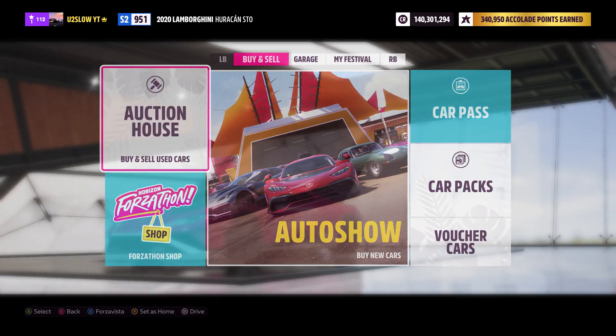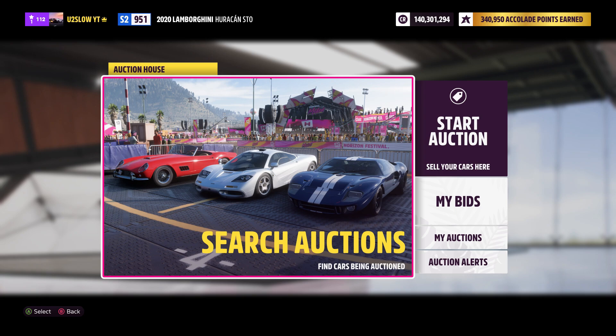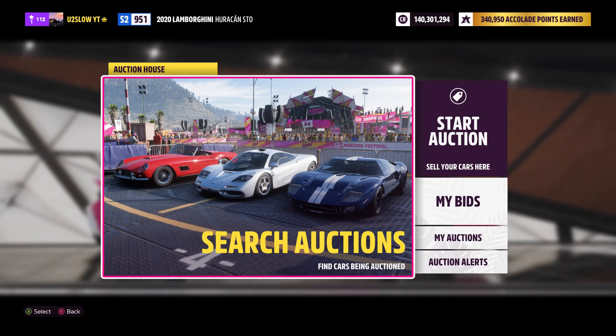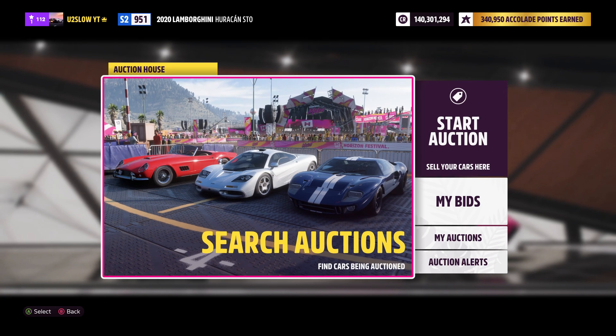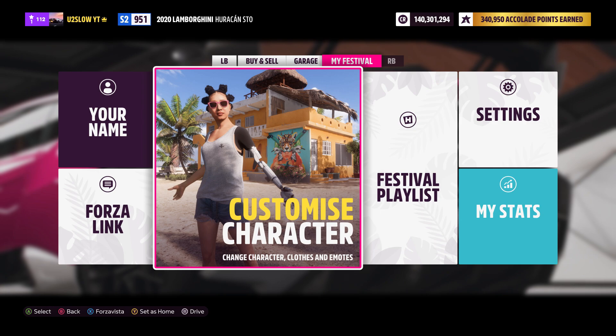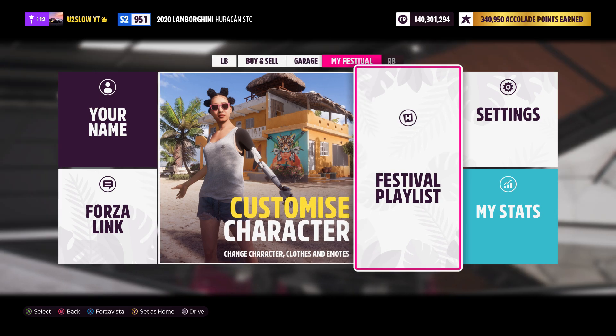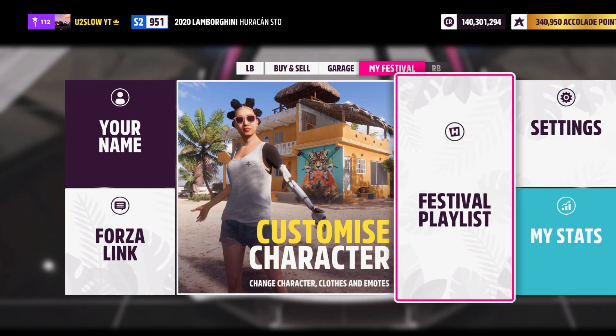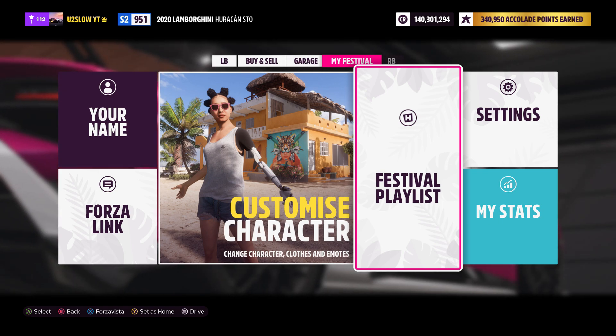I'm going to go to your auction house, and I'm going to put a list down below in the description on the cars you should check out and at what price ranges you should buy and sell them at. I made 50 million last week doing this method, so if you come at me in the comments saying this doesn't work, I don't want to hear about it.